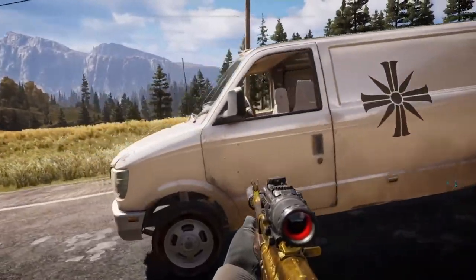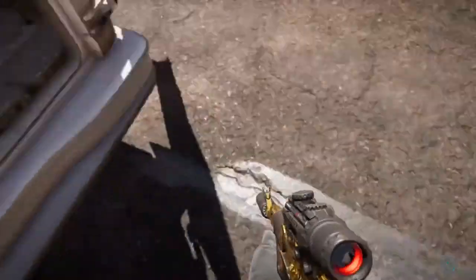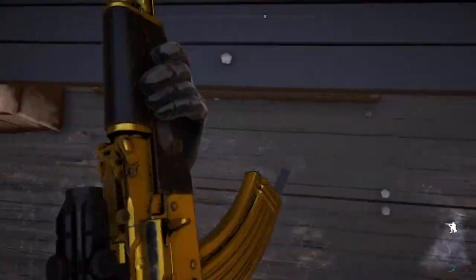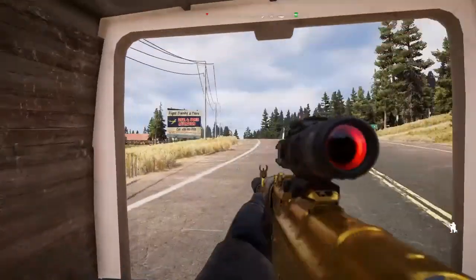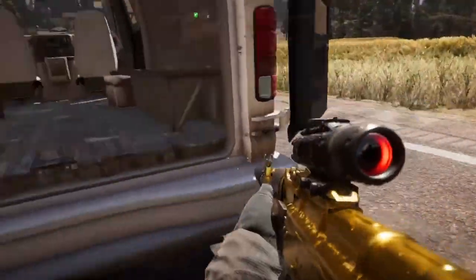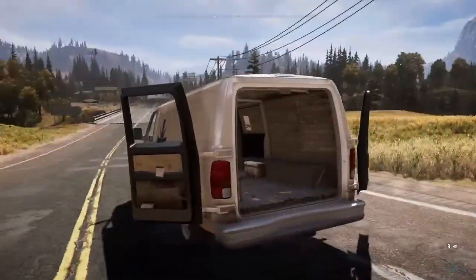So first you're going to want to find a van, of course, and open the back. Then you want to look away from the van so you don't climb in it. Then jump and crouch really quick while moving in the direction of the van. Then you'll be able to move around in the back of the van and close the doors. Heck, you can't even stand up through the top.